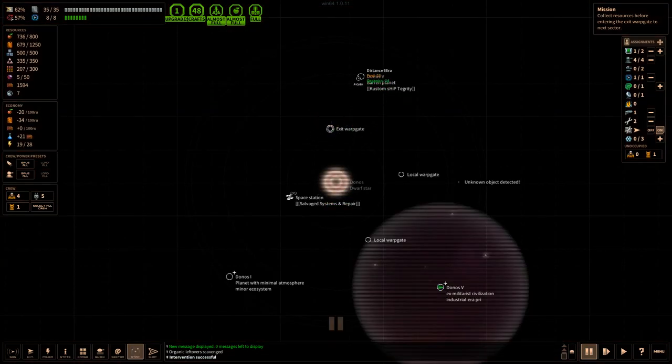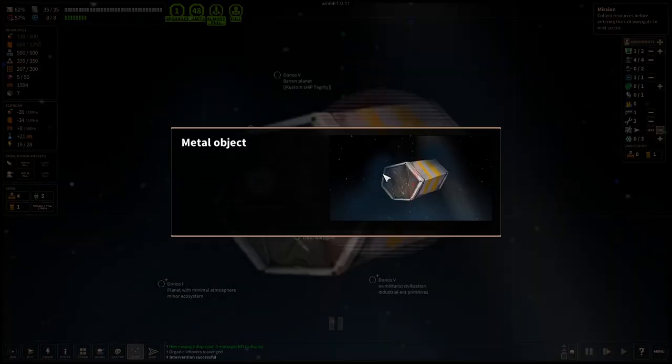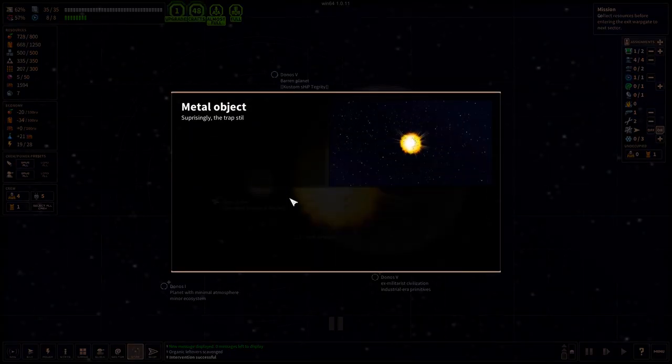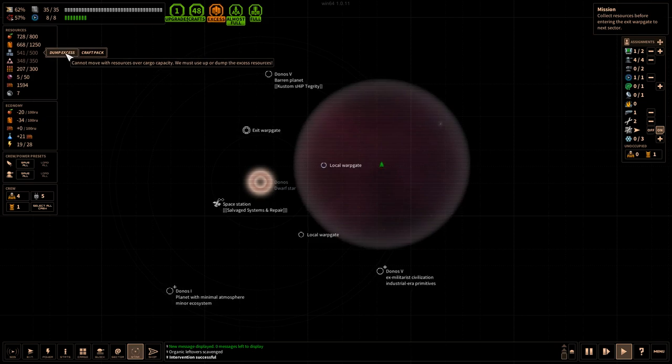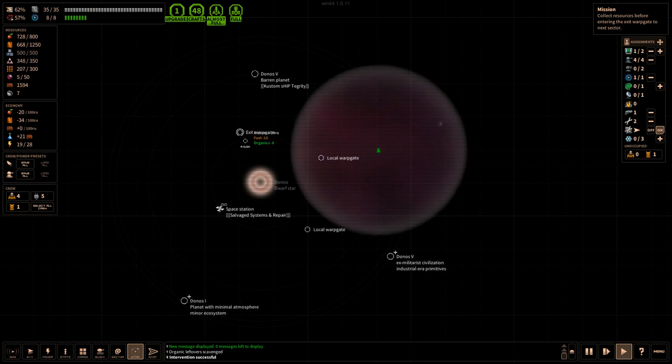There's an unknown object. Let's check it out. Metal object — it's a cargo container lost by some kind of advanced travelers. We detected a primitive explosive trap inside that we should be able to disable remotely. Surprisingly, the trap still exploded even though it looked completely disabled. The cargo itself was damaged beyond repair, but we scavenged what was left. I'm going to dump the excess and we'll probably just leave since there's not much else we can do and we're overladen already.